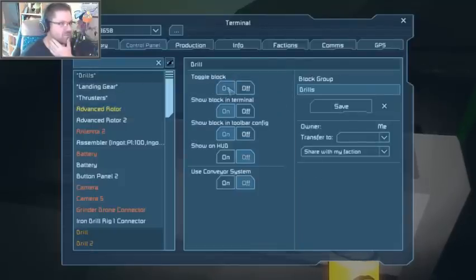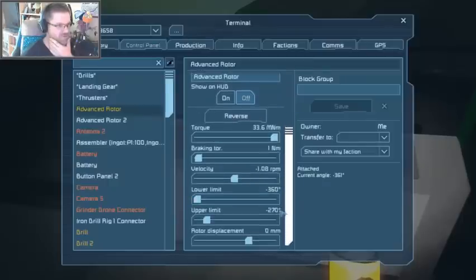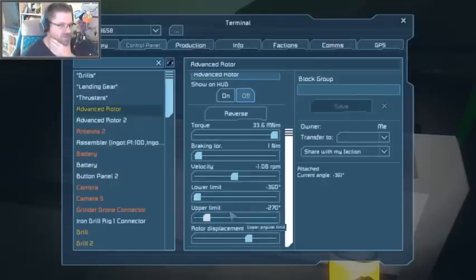Drills I want to turn on. Advanced rotor 2. Now, the lower limit I want to slowly bump up. Very, very slowly. To 315 degrees.